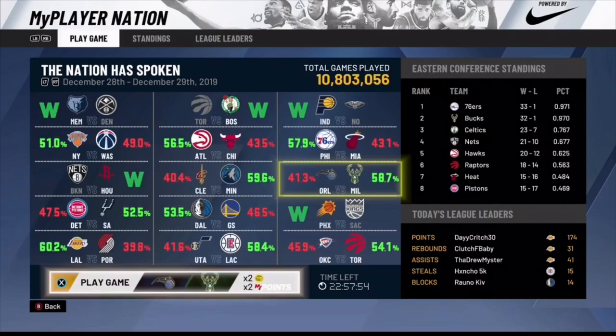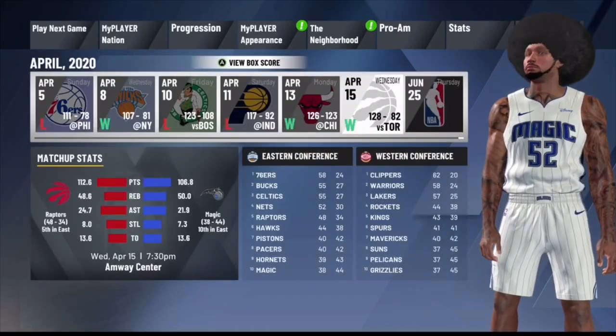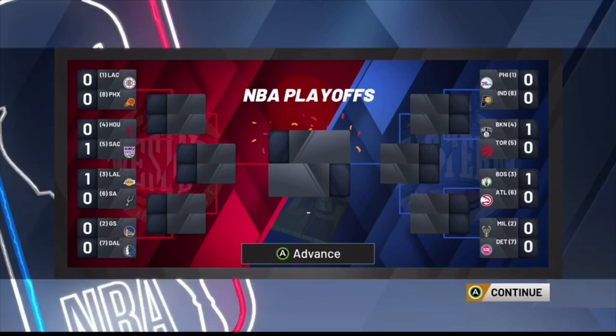Check your MyPlayer Nation tab and see what games you have available — you can see I have a game I could play but I won't for now to keep the video moving. Check what teams are available; I have the Knicks and Washington available. Go to 'Play Next Game,' then choose to end the current season, hit yes, and spam A through the prompts.